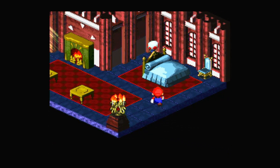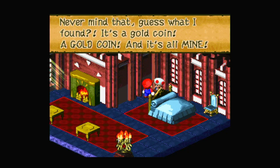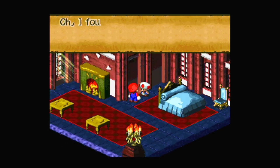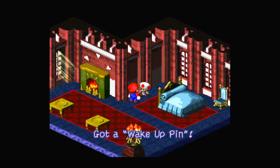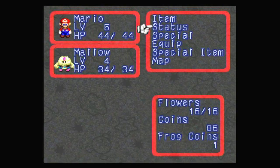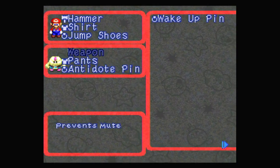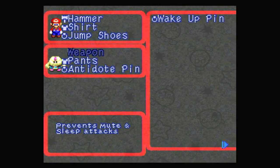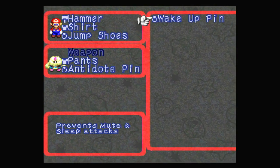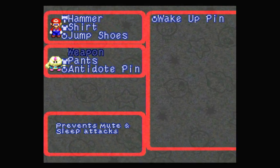Okay, next room. He's just hiding in the corner. Never mind that — guess what I found, it's a gold coin! A gold coin and it's all mine — my precious! Oh, I found this in the cellar, here, you can have it. And we get a Wake-Up Pin. The Wake-Up Pin is an accessory — similar to the Antidote Pin which prevents poison, it prevents mute and sleep. Sleep means we can't do anything, and mute means we can't use special attacks. That's actually quite useful.